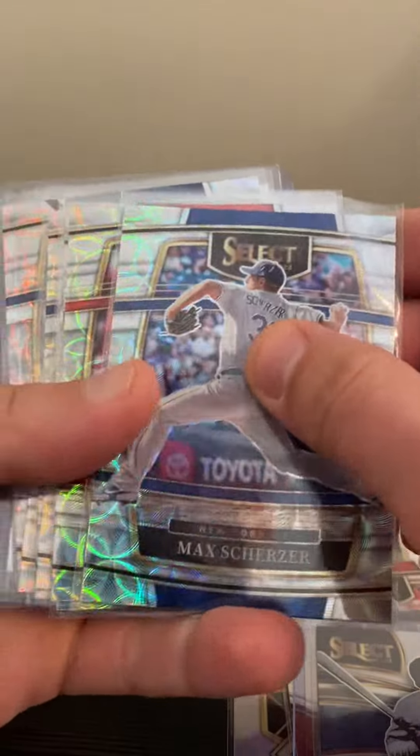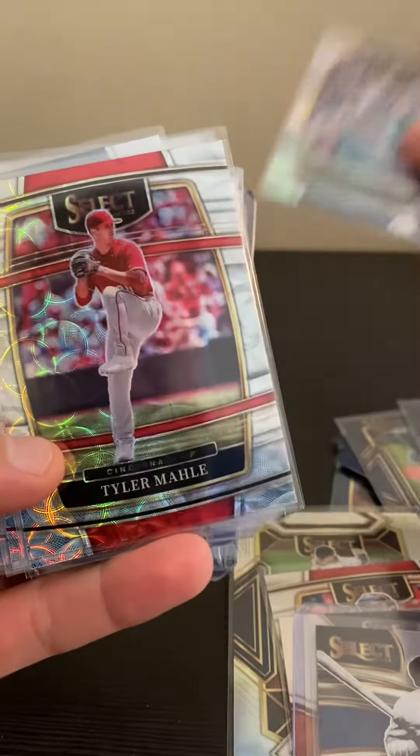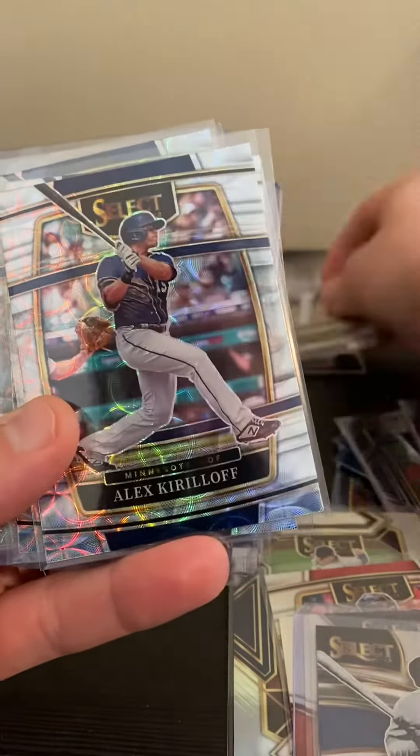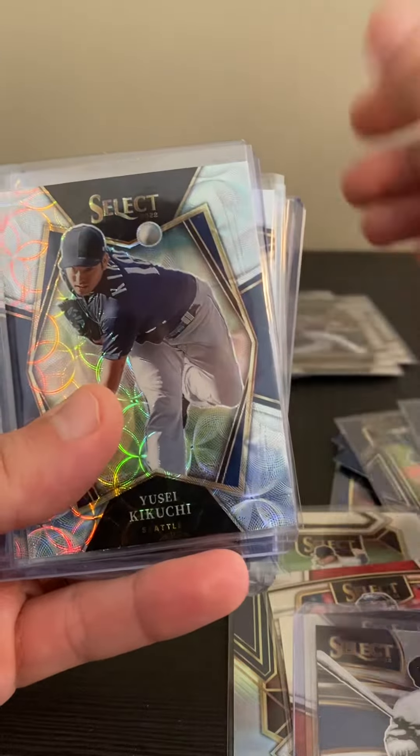Moonshot Ohtani and then moonshot Babe — this is a prism card. Then we look at our scopes. You get a total of three per box. I hit mostly all the concourse levels. We got a Scherzer, we got two Mollies out of three boxes.